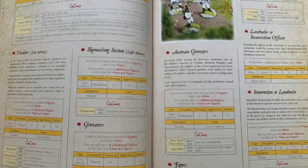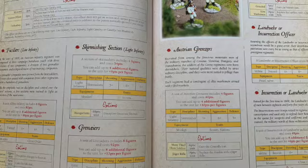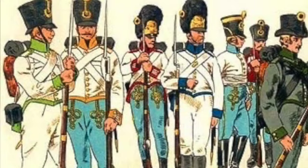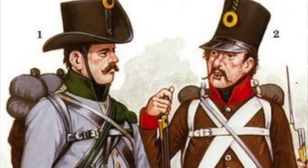The Austrian list is much the same - Fusiliers at eight figures for 80 points with up to eight additional figures at 10 points each, same stats as the French. However, Hungarians are 20 points less with recruit discipline. The Austrian army had a huge variety of languages given the size of the empire, with German troops considered pretty good, Hungarians with their light blue trousers, and then the Grenzers raised from Croatia, Slovenia, Transylvania and surrounds - very effective as skirmishers.